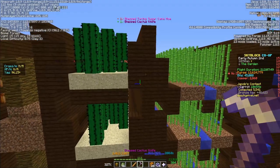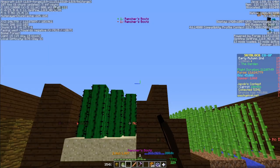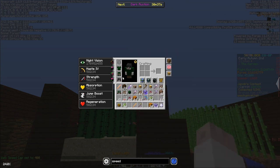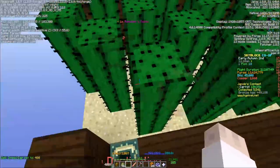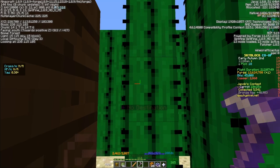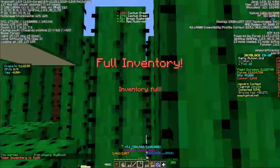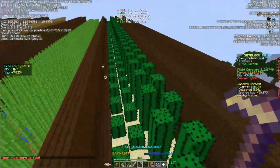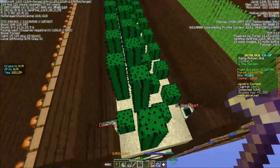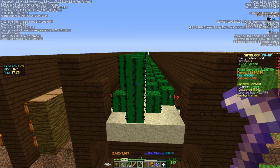Cactus is super weird. For cactus, you just want to hit whatever the maximum possible speed is — on Hypixel that is 400. Set your boots to 400, turn 90 degrees, hold left click, and go left and right all the way across, then back down the other way. When you reach the edge, teleport to the other side of the farm and keep going. For cactus you're going to need at least two times what's here — probably more like three. So you'll need to build three of these in order to have infinite cactus.